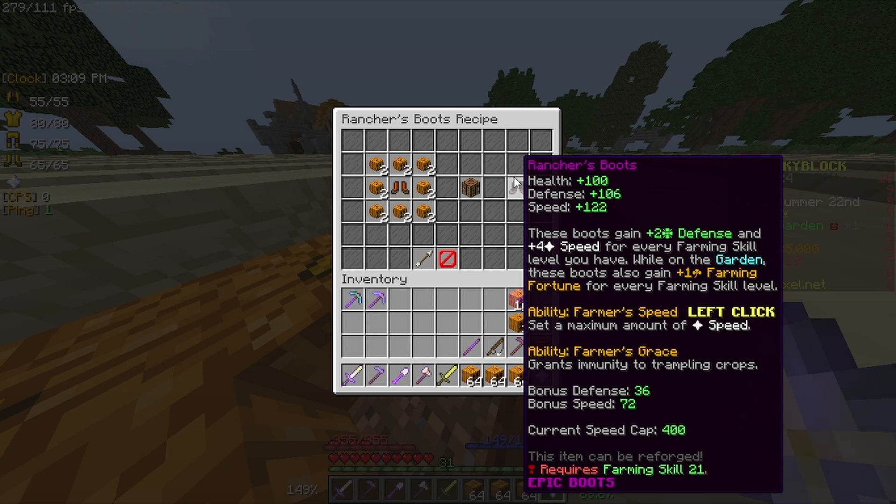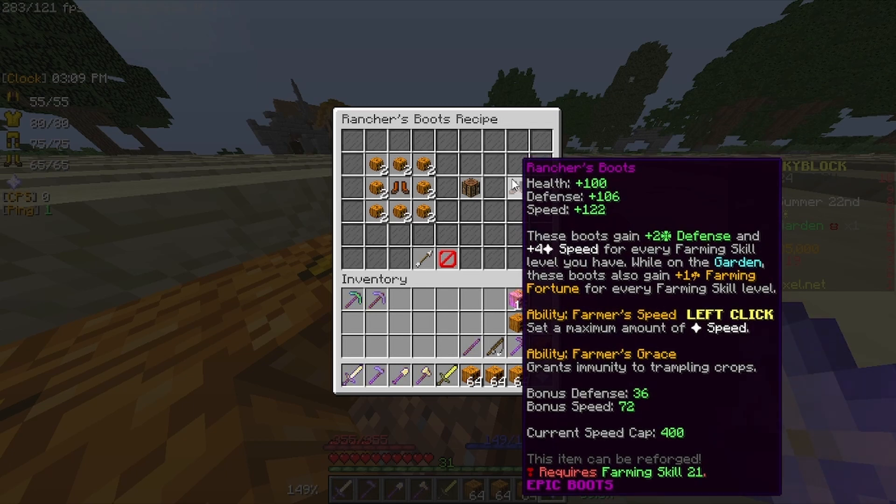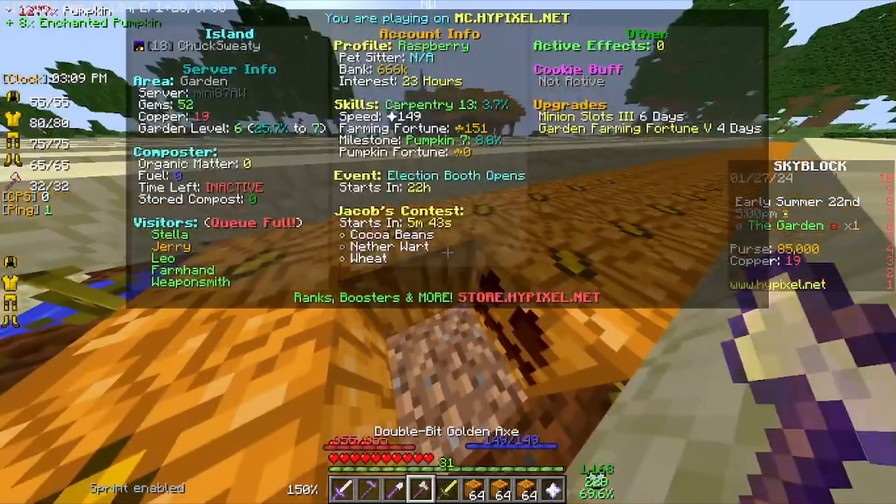Oh, you can get a lantern's helmet which gives farming fortune, and a farm crystal that makes farm minions faster, farmer boots which can give more farming fortune and speed and defense, and pumpkin rancher's boots. So yeah, the pumpkin collection is pretty cool — I honestly like it. Let's try to get as many as we can.